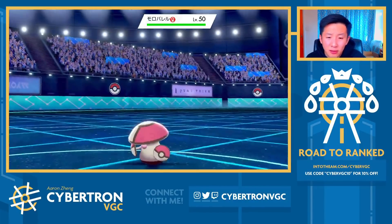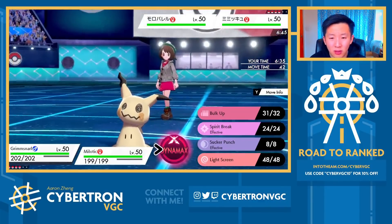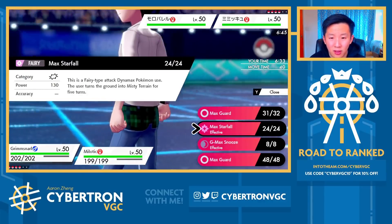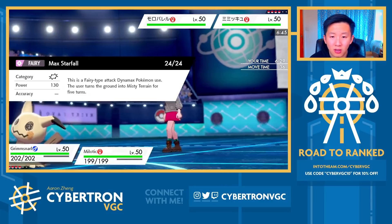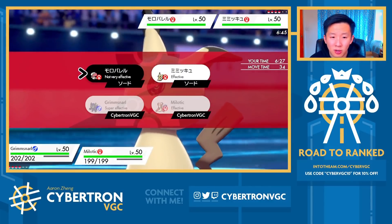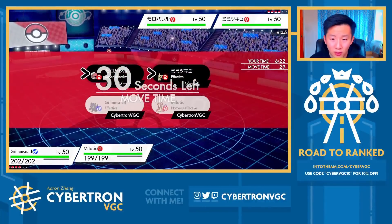They bring Amoonguss out. But because Amoonguss is in, what we're going to do is set up terrain so that they can't Spore, because Milotic is in such a crazy good spot right now. So I'm going to max Grimmsnarl — Starfall into the Mimikyu slot — and I'll go for an Icy Wind here as well.